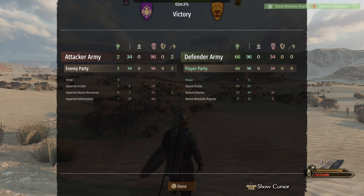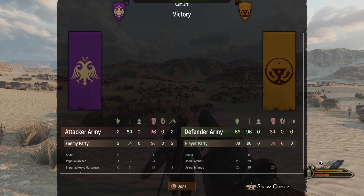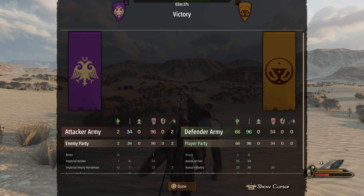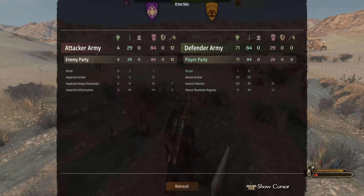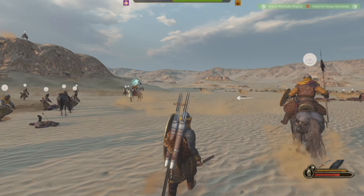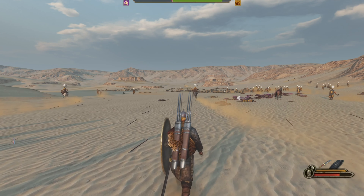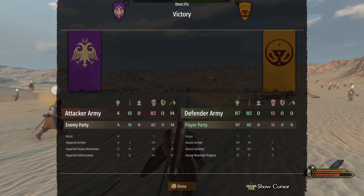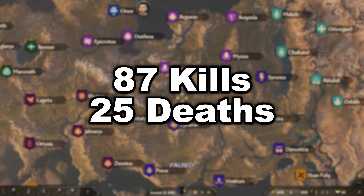The first battle is over and we achieved 96 kills to 34 deaths. The second test came out at 84 kills to 29 deaths — less kills but also less deaths than the first test. The third test gave us 82 kills to 13 deaths, a lot less deaths this time with the same amount of kills as the second test. Calculating the average of all three tests, we come out with 87 kills to 25 deaths.